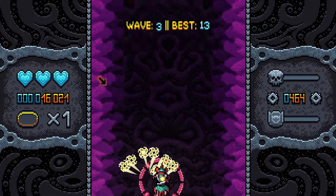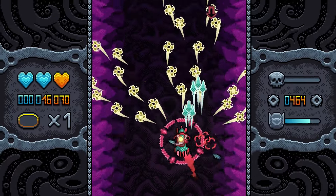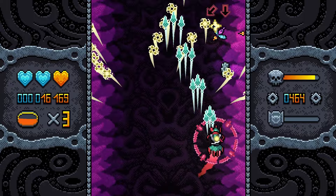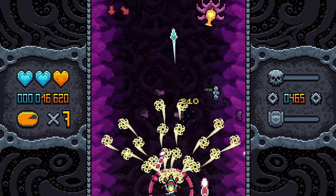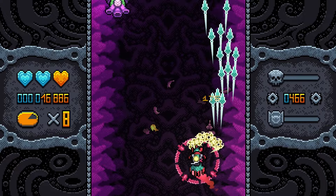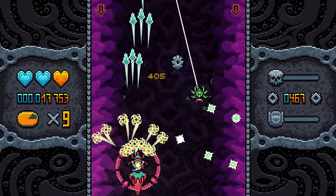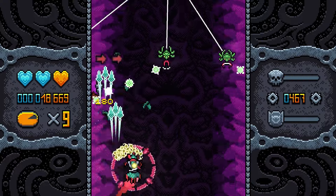In Ninpo Blast, you control a hover bike riding character who flies through various stages, defeating enemies, collecting gear like coins, and going up against a boss at the end of each level. Your character can fire shurikens and kunai, which are the game's spread shot and focus shot respectively. While focused, your movement speed is reduced, which of course comes in handy. You also have a rechargeable bomb that can help in risky situations.